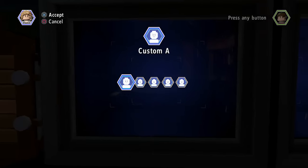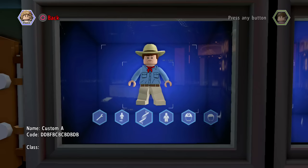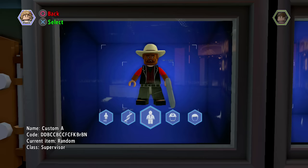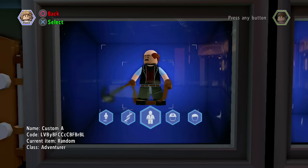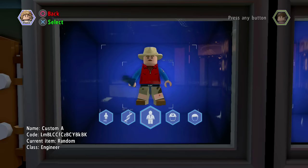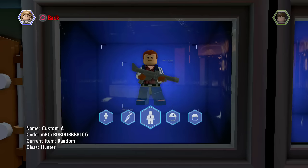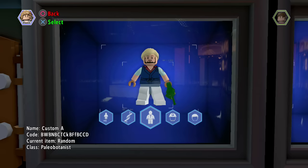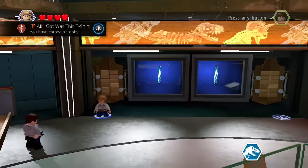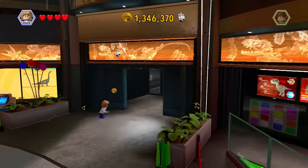Oh, what's this? You can change it to custom characters. You can do Custom A, current item rename, enter code, random... Oh my god, you can just make any character you want! And you can give them any sort of weapon you want. Really interesting. I mean, I don't really want any — I'll stick with what I have right now. I don't think we're supposed to be in here, this is just for upgrades and stuff. Let's go outside.